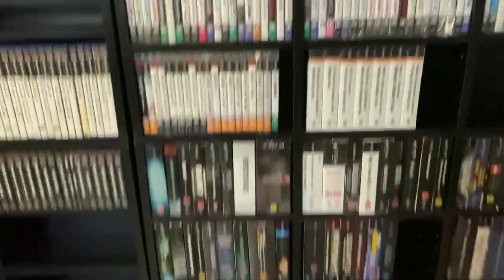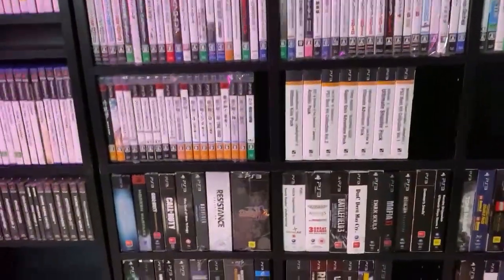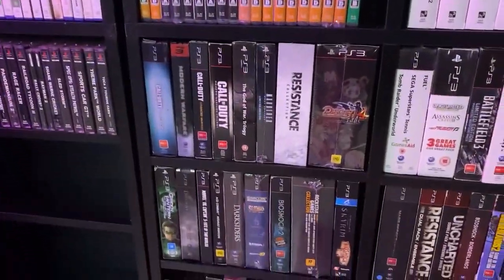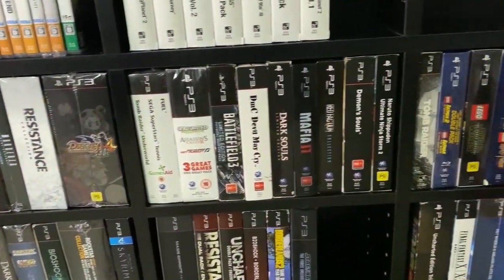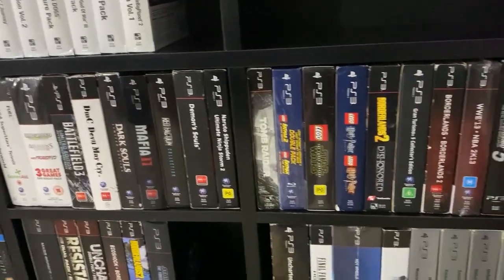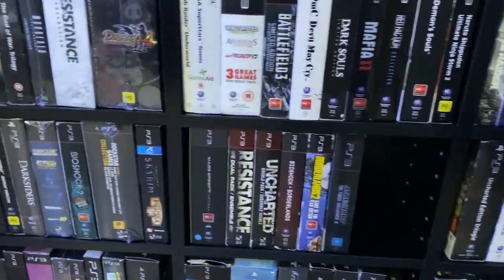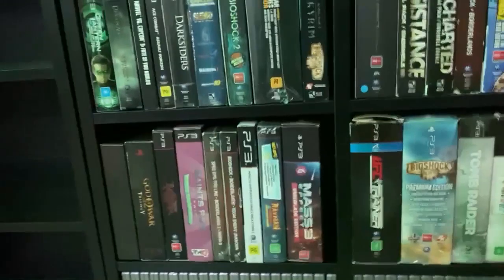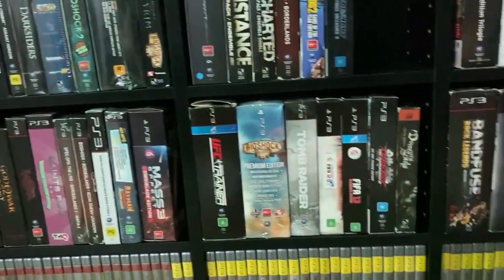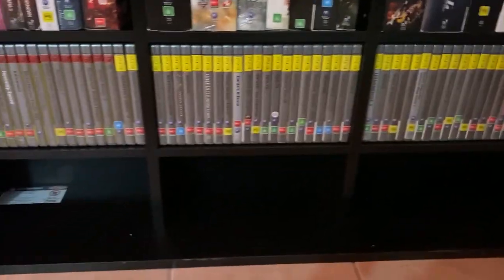And then moving down we've got some bigger packs that are G2 size. And then we have two rows of Platinums and some even bigger packs.